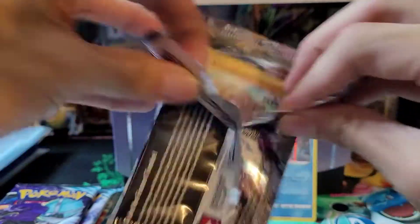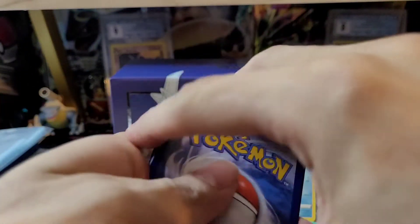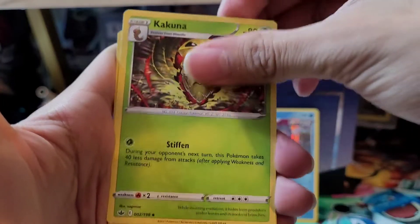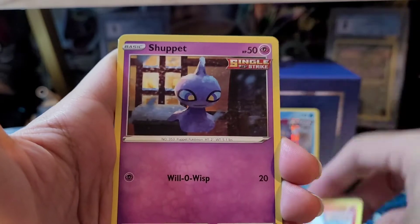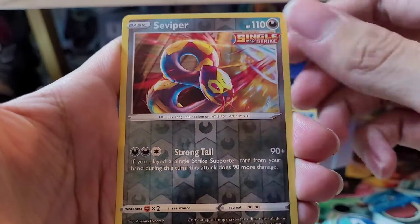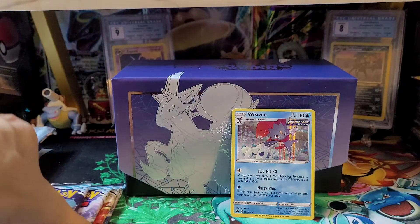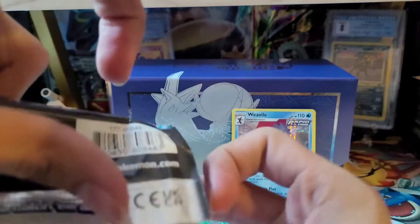Sorry for the cut there — battery ran out on the camera, so I had to replace that. Here is the code card. We have a Water type energy, Caitlin, Kakuna, Path to the Peak, Diglett, Scorbunny, Shedinja, Kubfu. Reverse Blitzle, reverse Holo of a Viper which is the rare, and a Serena non-Holo. Alright, on to the next pack — I think we're actually halfway through. One Holo for four packs — that's about average.